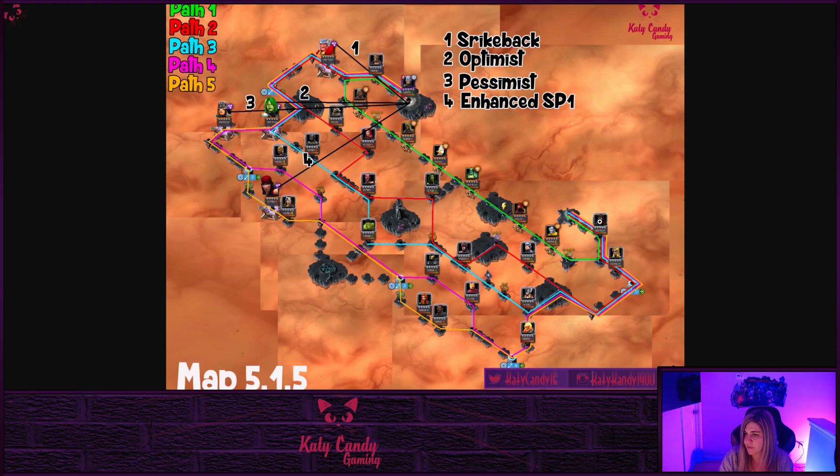Moving on to path four, you've got Kamala Khan, Ms. Marvel, Thor, Jane Foster, Daredevil, Ghost Rider, Iron Man, Yellow Jacket, then Storm, then Black Bolt - so you'll take down the Pessimist node - then Gamora's Optimist node, and Thor's Strike Back node, then Star-Lord and back to the boss. Path three has Kamala Khan, Ms. Marvel, Thor, Jane Foster, Daredevil Netflix, Hulk, Age of Ultron Vision, Black Panther, and you'll take down Gamora's node and OG Thor's node, then Star-Lord and Electro.